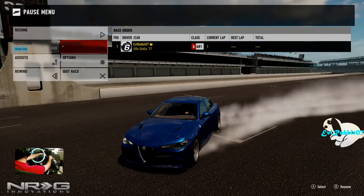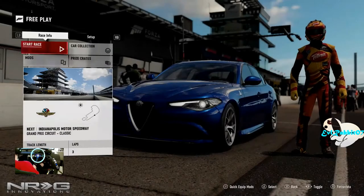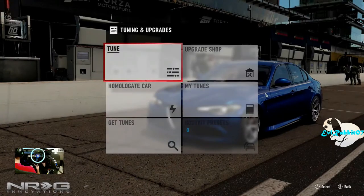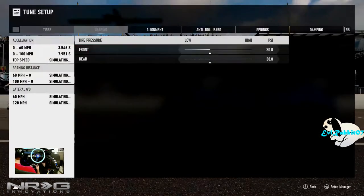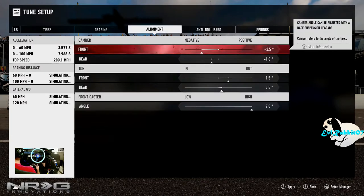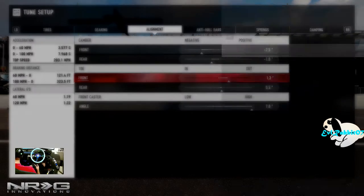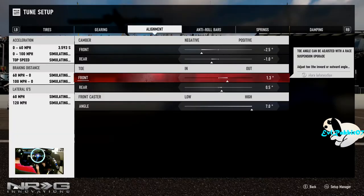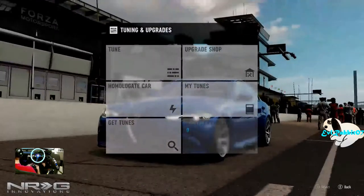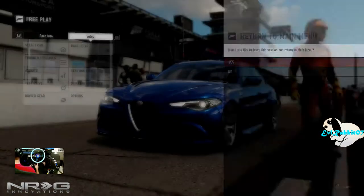So we're going to head into a drift lobby, see if we can't find one that's not a very long wait. We may tweak this tuning a slight bit. I think we're going to lower the tire pressure in the rear. We'll go from there. Alright, so now it's time to go find ourselves a drift lobby. See you guys when we find one.